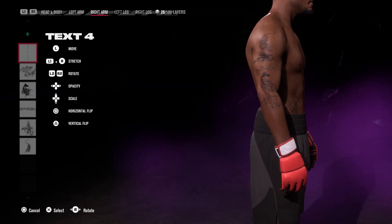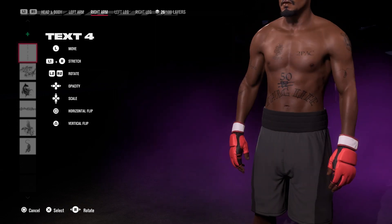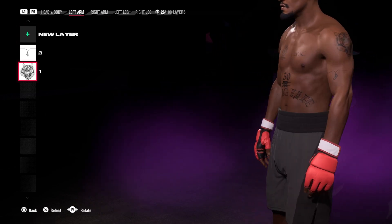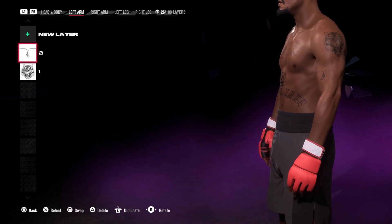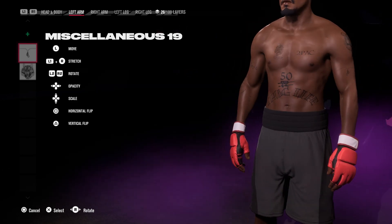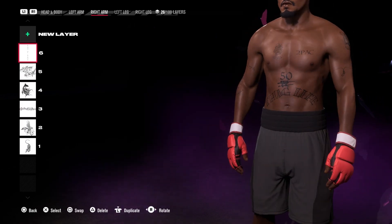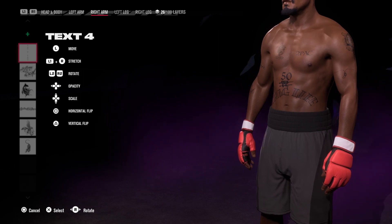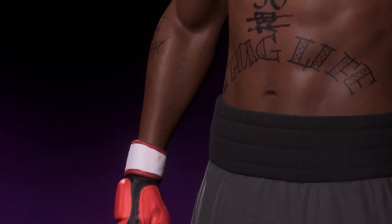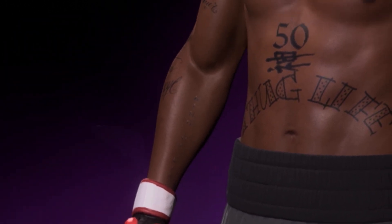Text number four — I couldn't see it at first but it's in there somewhere. It was number 11 on the arm and then miscellaneous number 19. Oh there's text number four, we found it! So on the forearm we've got text number four. Let me zoom in a bit for you guys — I can actually move it so you can see what the arm looks like on that side.